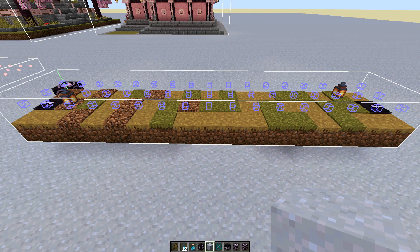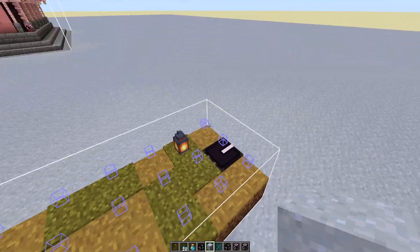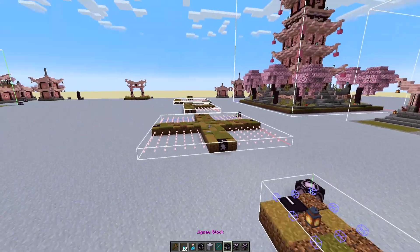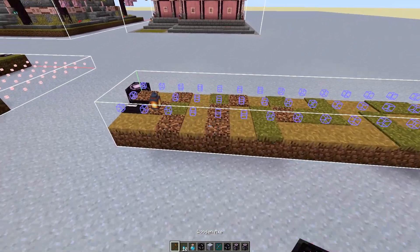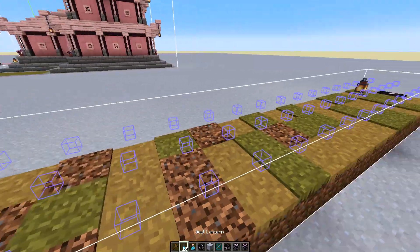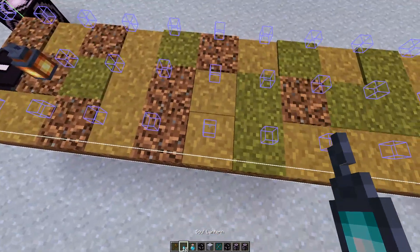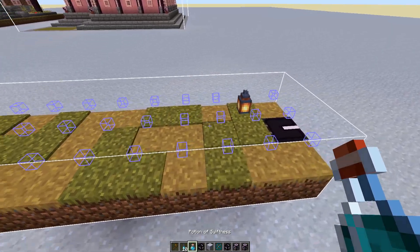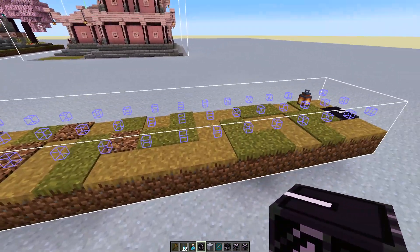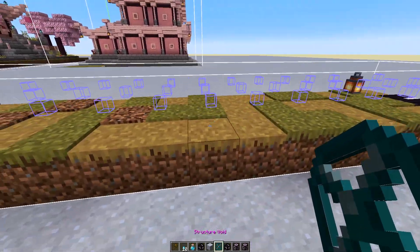To get started, you want to create a street that is going to be responsible for calling our rare structures and spawning them in on this end. I basically just copied the structure block from over there and brought it down here so that we had another straight piece of road. I added lanterns on top so that this road is visually identifiable as the one responsible for rare structures — a quick in-game way to debug if something isn't spawning correctly.